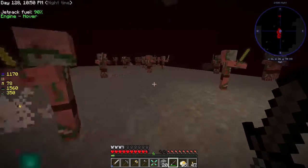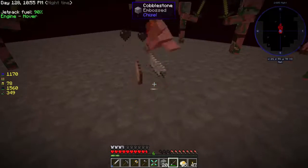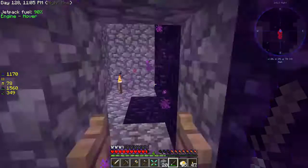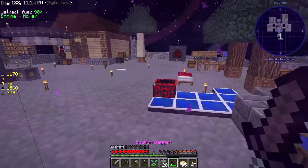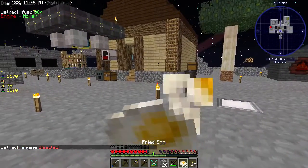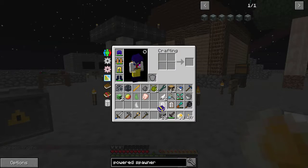That was our first mob chunk ever. Let's also try killing the chicken — we got a chicken chunk, awesome! This is really easy. We're going to farm specifically zombies, because that's one of the more basic mob chunks and just in general a lot easier. That is also an achievement in itself.